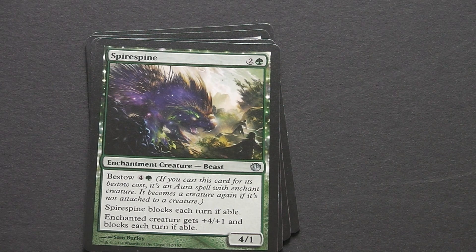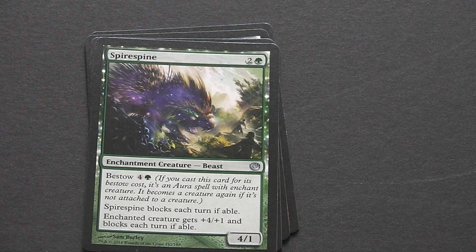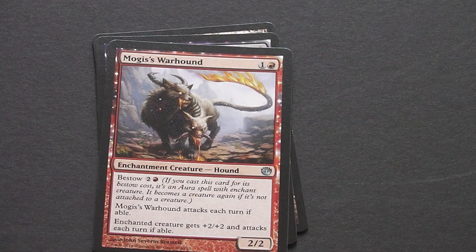Then we have Spire Spine — a 3-drop green 4-1 enchantment creature with the Bestow ability. You can bestow it onto another creature, and that creature gets +4/+1, but must block each turn if able. So you've got to block with that creature, or swing with it during your turn so it's tapped out and can't block. Quite useful to really buff up an attacking creature that has to attack.